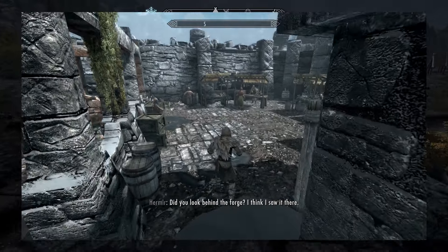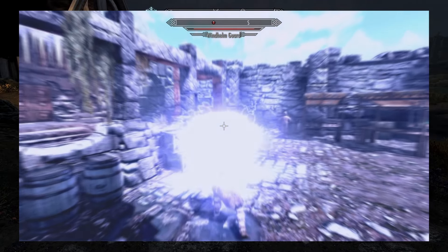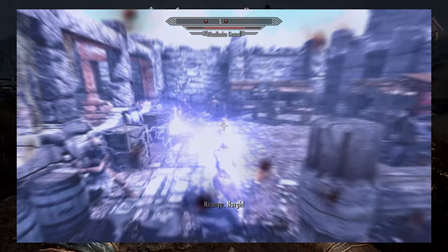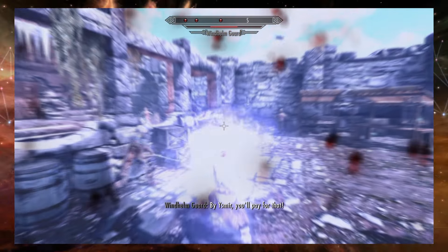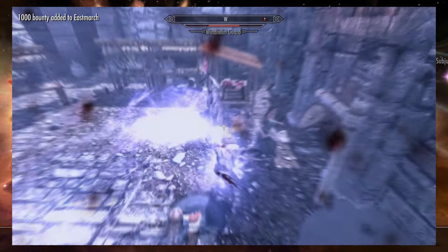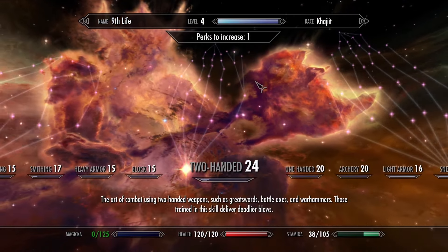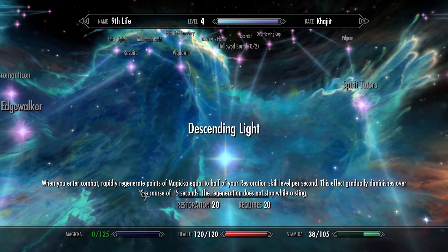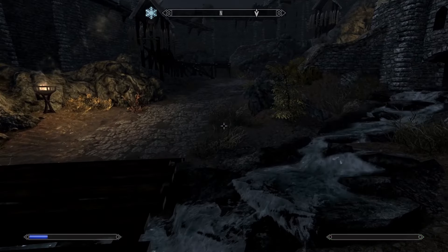The last master spell is Lightning Storm, which is surprisingly overpowered. It fires a continuous stream of lightning dealing 75 points of shock damage per second to health and half that to magicka. The downside is you cannot move while using it, and it costs 140 magicka per second. But its range is extraordinarily wide. You could use this against three giants, five mammoths, and two dragons and absolutely destroy them — especially with enchanted armor that makes destruction cost nothing. Lightning Storm is a nine out of ten. The immobility and the need for cost-reduction enchantments keep it from a perfect score.